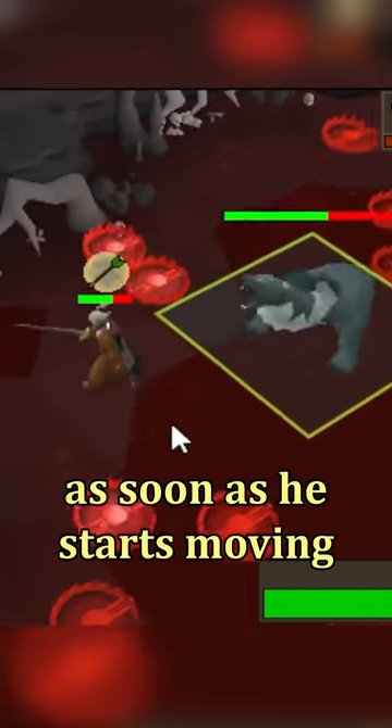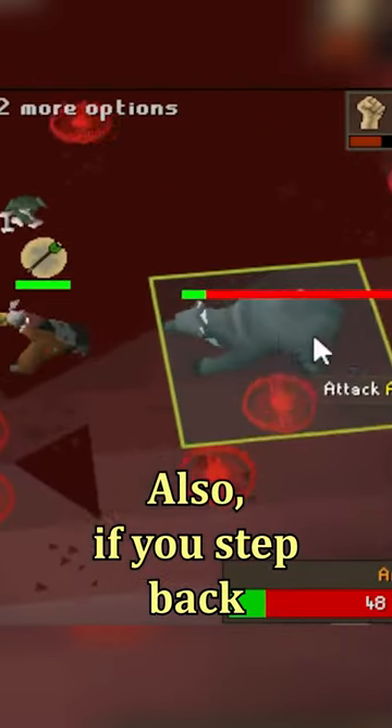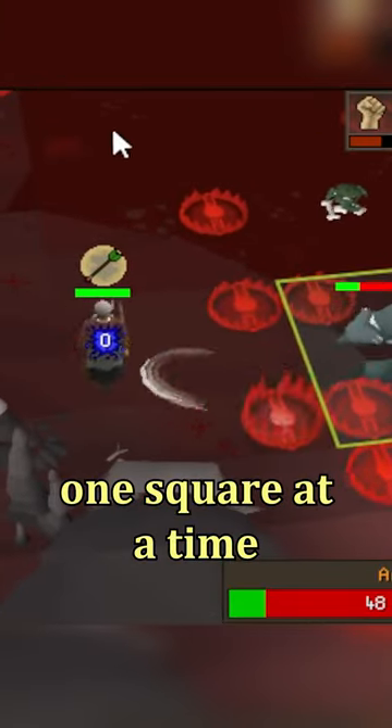And if he roars, you wanna step back as soon as he starts moving towards you, not waiting until he stops moving. Also, if you step back more than 1 square, you don't have to time it perfectly since he's only gonna walk 1 square at a time.